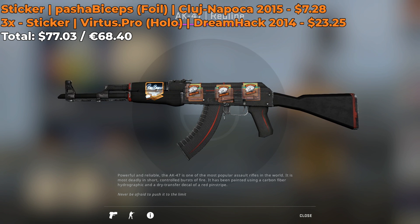If you are low on funds, I recommend going for 4 Pasha Biceps Cluj-Napoca 2015 normal stickers. You can get them for about $1.50 a pop, and they will look pretty decent on this AK.